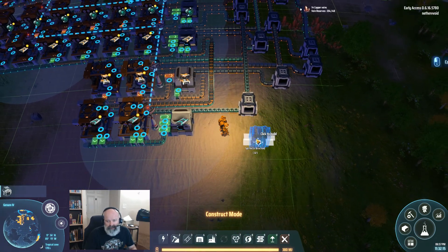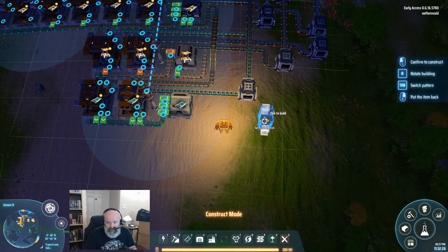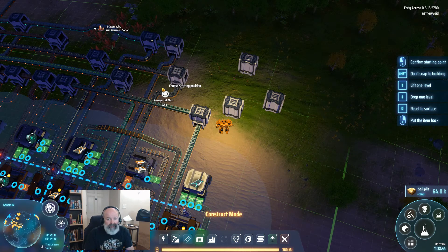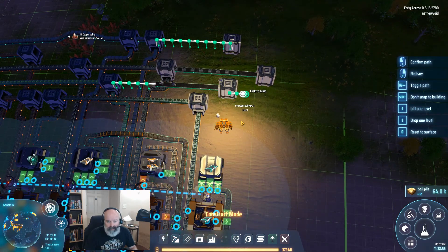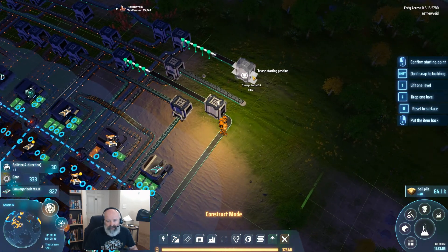For this build we're going to need chipsets, iron, and gears. I want gears on the inside lane and chipsets on the outside. Let's extend the bus out there. This is something I'm doing on the fly, so it might not work exactly as intended — but we want iron further up the line, so let's get those built and extend our bus to where we need it.